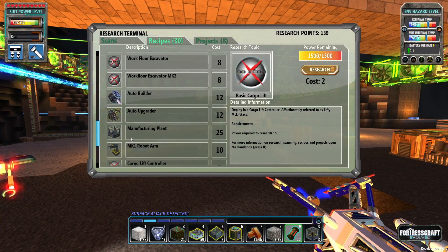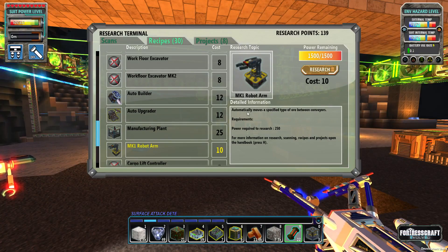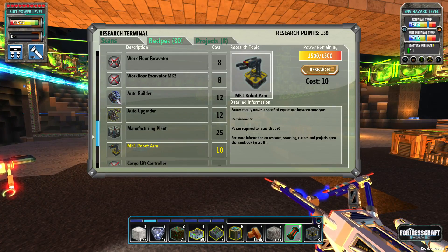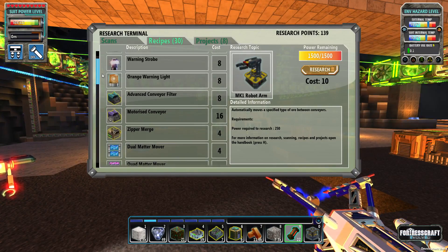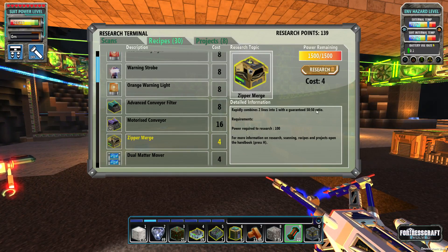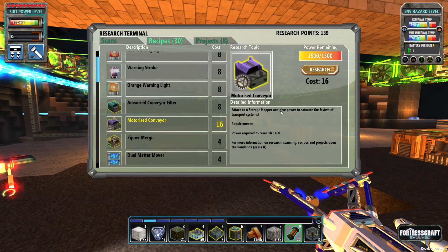I'm going to look into all this stuff, see what it does, and I'm definitely going to be taking advantage of it. There goes the alarm again. This one here automatically moves a specified type of ore between conveyors. This is all automation stuff - I'm actually kind of pissed at myself for not having gotten this earlier. The zipper merge rapidly combines two lines into one with a guaranteed 50/50 ratio.